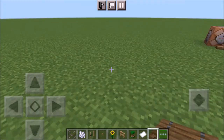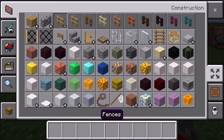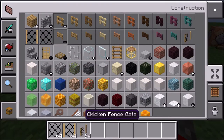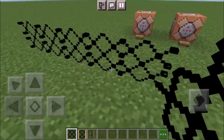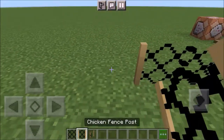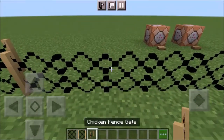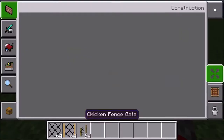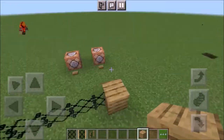Let's start in order with the creative menu. We have the chicken fence, the chicken fence post, and also the chicken fence gate. The chicken fence works like this - you can link them together, and they can also be linked with each other just like that. There's also the chicken fence gate that you can put in place.